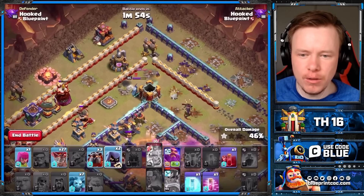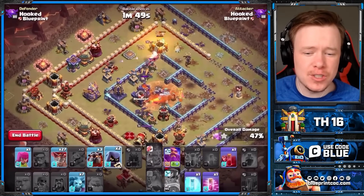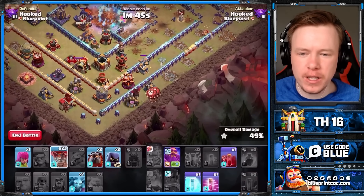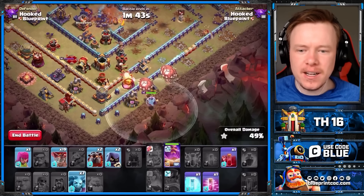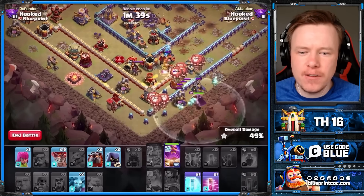RC on the top side to deal with that defensive RC. The tunnel just goes down — however, if the tunnel didn't go down, that wouldn't have mattered. We still would have tripled this base. We're going to overkill with this Lalo. Then you just Lalo what is left.